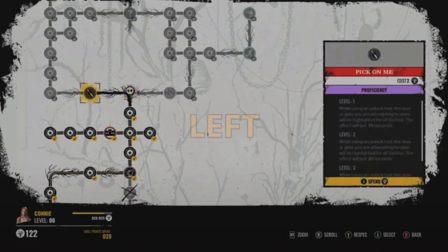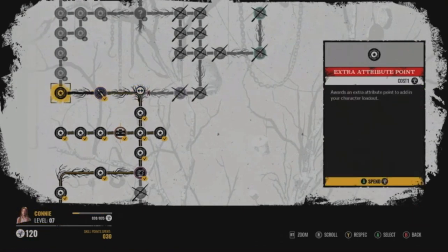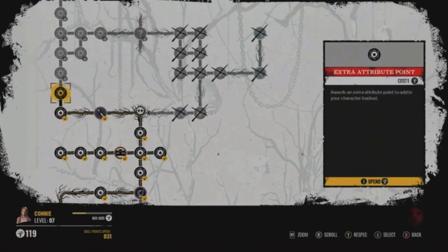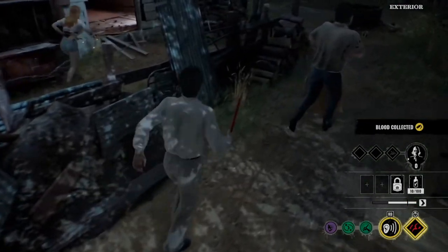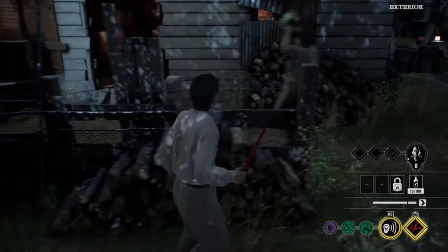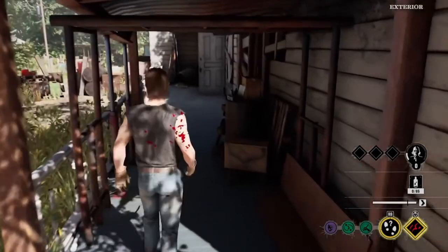If you choose to go right, for instance, then all the other paths will close and you're only going to be able to access the perks that this path will lead you to. So whenever you get to a crossroad you have to make a decision and the other path will close. But you can always respec this, so it's never set in stone — once you've made some choices you can always go back and start all over again.